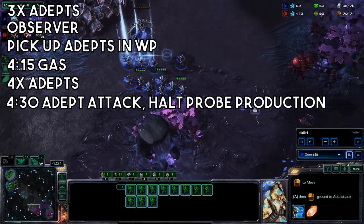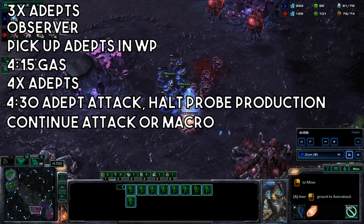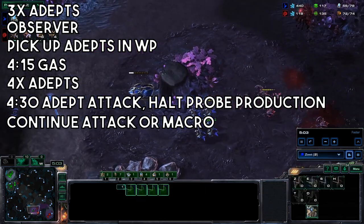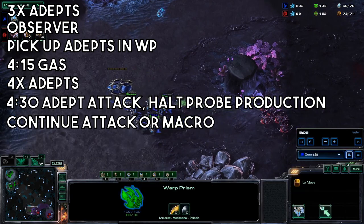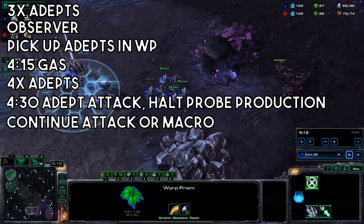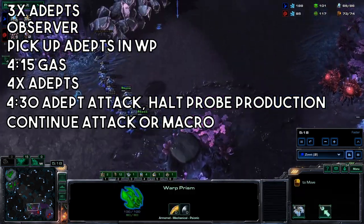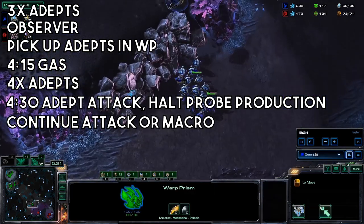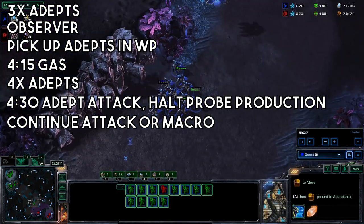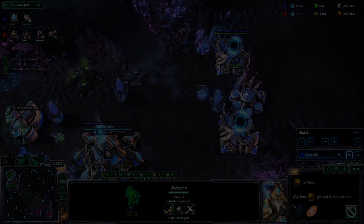You should already be saturated regardless, and you'll be delaying that third Nexus until you find the appropriate time to actually start macroing. This is where it's kind of up to you: either continue with the Adept attack with at least one more warp-in, or go emergency macro mode if they're totally prepared. When you do decide to macro, start up probe production a little bit again and decide if you need to immediately get an Immortal or if you can actually grab your third Nexus. The Adepts are being used as both a scout and harassment, or they're straight up winning you the game. With that done, let's move on to the build order discussion.